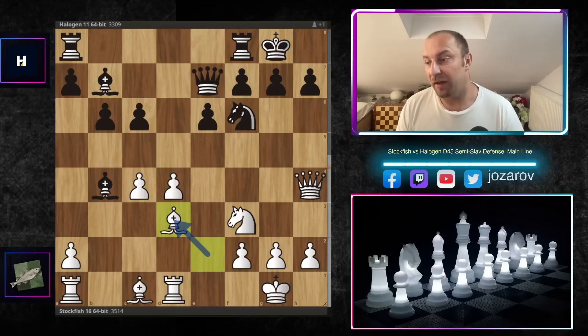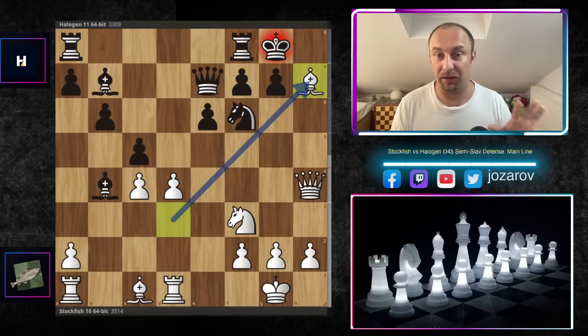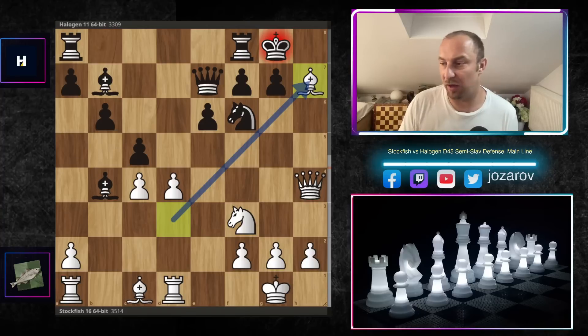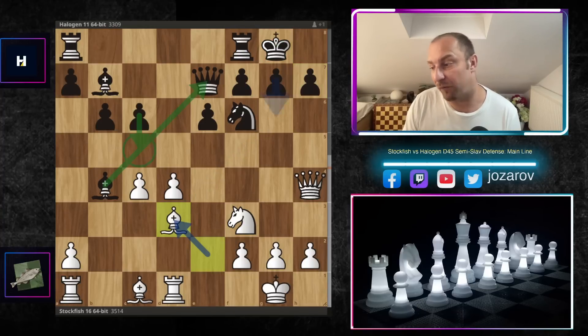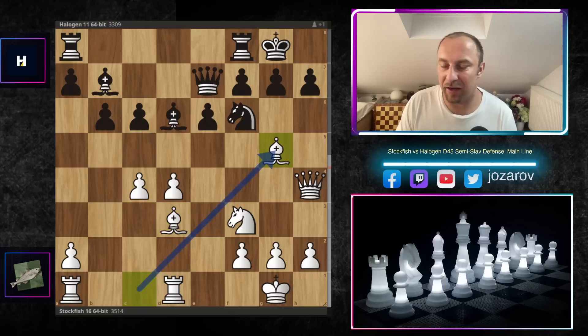Stockfish prepares now a dirty tactic with bishop to d3. The idea is that if the bishop gets disconnected from the queen with moves like c5, this move bishop to d3 is not allowing c5 immediately, because if you do that, bishop to h7 is going to happen - that's the main tactical goal. If that happens, the position opens in front of the king and black gets destroyed for sure. After bishop to d3, you could try bishop to d6, but the pressure from the queen and bishop activity is too much to handle.